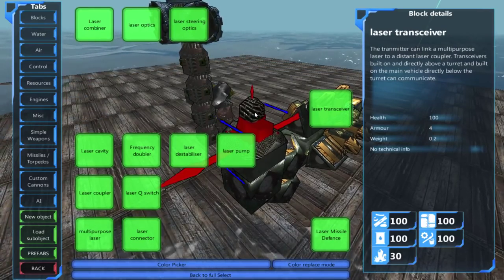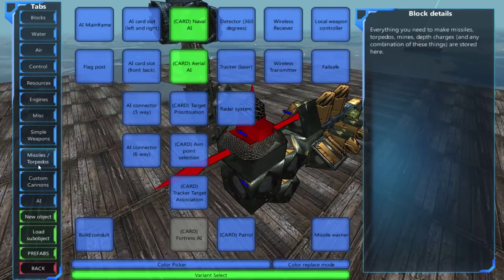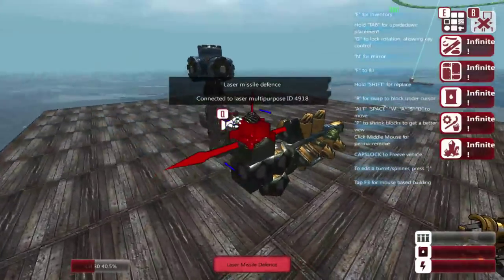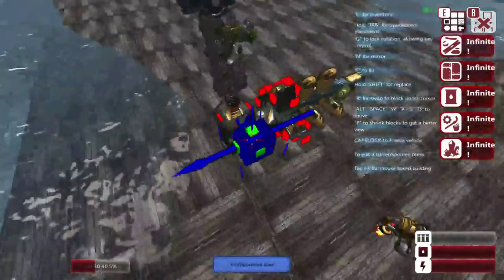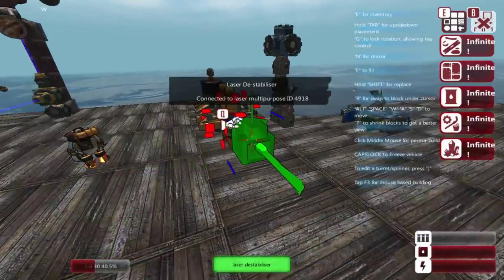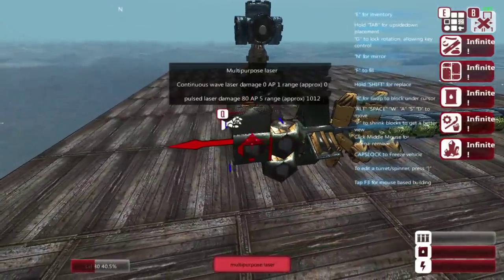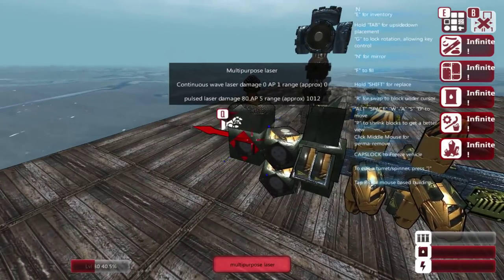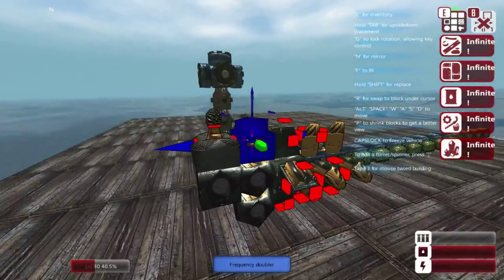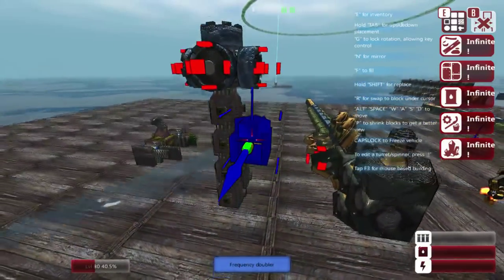There are two parts to the laser missile defense. One is the device itself, and the other is the missile warner in the AI core. The laser missile defense works pretty much like a regular laser — it'll detect enemy missiles being fired at us and fire laser beams at them to attempt to destroy them. Obviously the more damage you have, the better it will do that job. Depending on how many Q-switches you hook up, it'll fire more rapidly, as one would suspect. But this will not do anything by itself because it's not going to be able to detect any enemy missiles — that is what the missile warners are for.